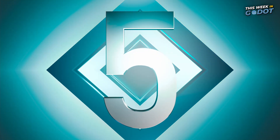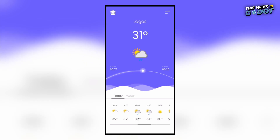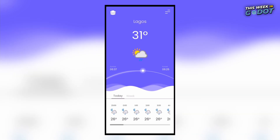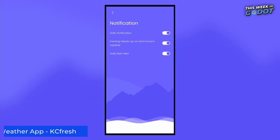Number 5. Okay, so this isn't a game unless you really like checking the weather. But it does show what else the Gato engine can do in addition to games. KC Fresh created this slick weather app running on Android using the Gato engine.